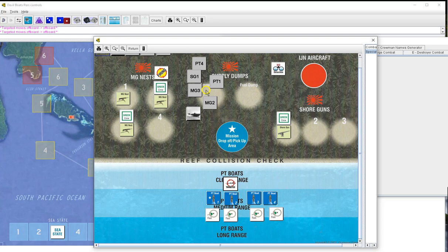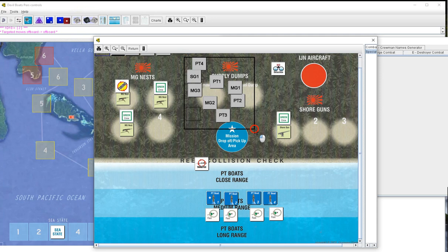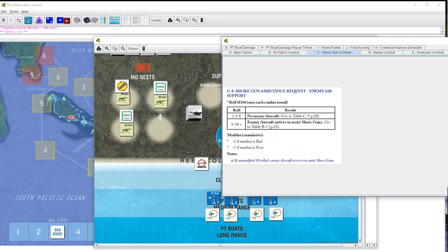With more firepower we can take them out before they get us. PT2 targeting shore gun - ten and a five, then six and a ten - miss again, dammit. PT3 fires at shore gun - four and nine miss, two and three miss. MG1 targeting one - ten, two misses. Back into random draw. Shore gun assistance request - one, none. No enemy aircraft. We're buying time but barely, going back into combat.